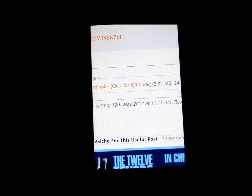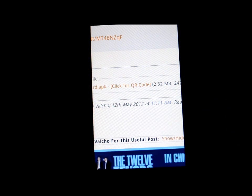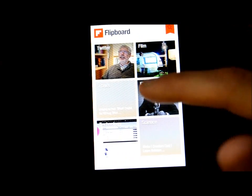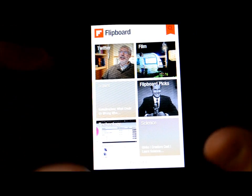Click on it to open it up, and it'll ask for confirmation — go ahead and install just like you would from Google Play. Once you do that, you're good to go. Flipboard will open and you'll set it up, and it will eventually look like what I have on screen.